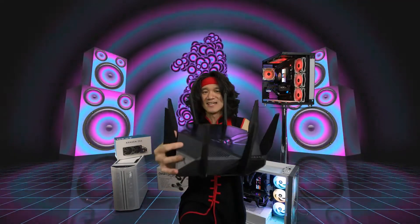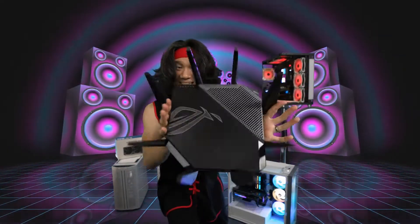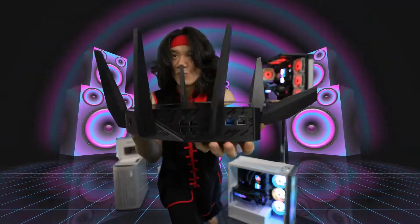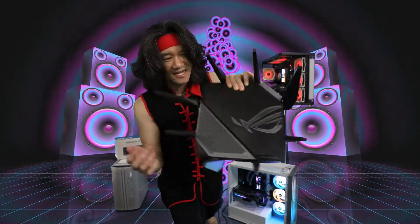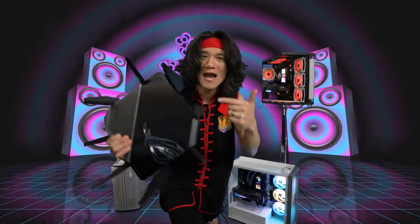This thing is like a freaking spider — it's the ultimate router. This is the Zeus Rogue Rapture router, and it's a beast. You have USB ports right here, and on the back you have your WAN ports, your LAN ports, and you even have RGB lighting. If you want the ultimate, the fastest, the most cutting-edge router, there's no other choice than the Rogue Rapture AXE 11000.